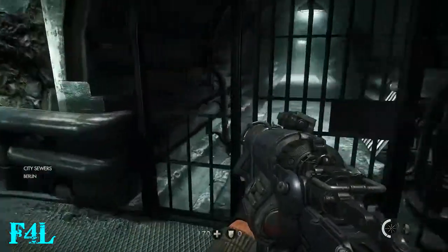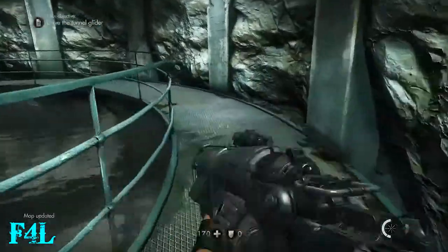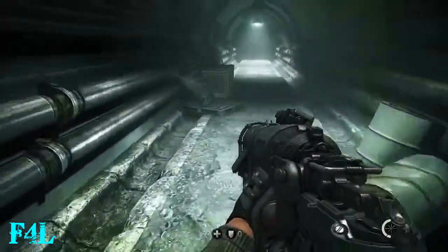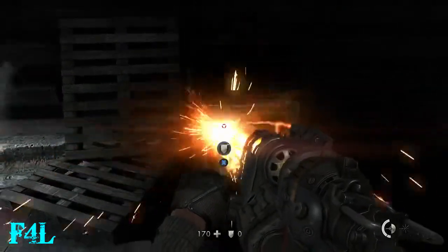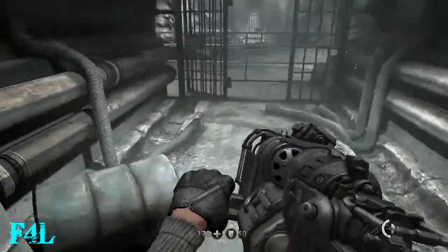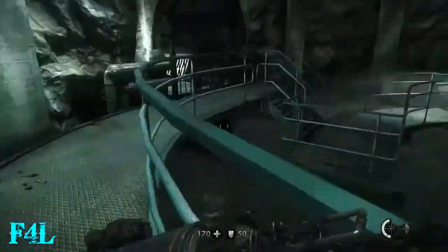What's up people, Mike here. This is Chapter 10, the Berlin Catacombs on the Uber difficulty for Wolfenstein: New Order. So at the very start, if you run back here, you can get some armor before you progress forward.